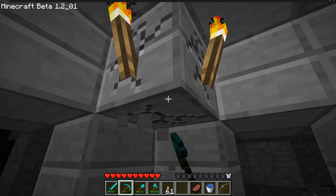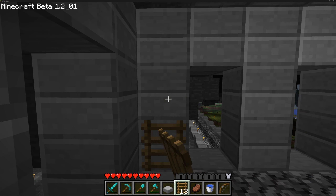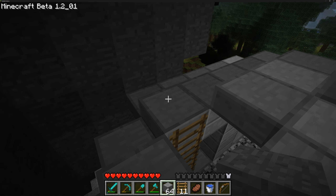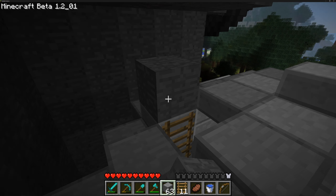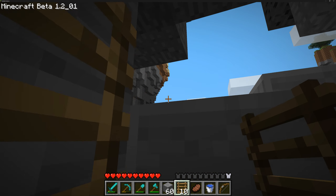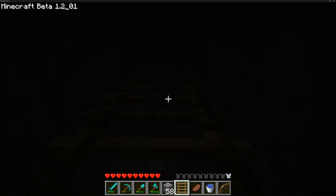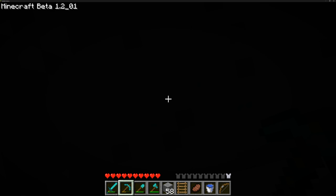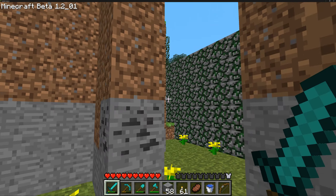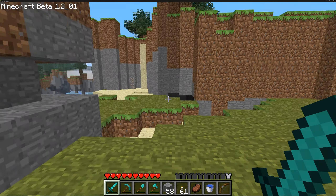Going up here, I kind of had an idea for this already. Grabbing these, we should be able to go up here pretty easily. Something like that should work — yeah, there we go, awesome. We'll just take this all the way up and then we'll have easy access to the sky islands. I had to make a little staircase because I ran out of ladder, but we end up right here and this is actually a really nice view.